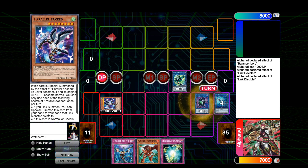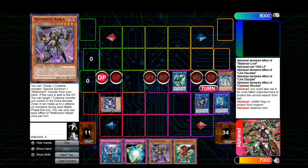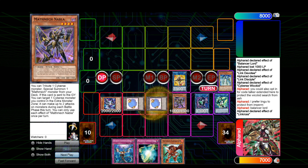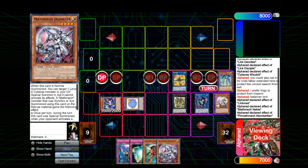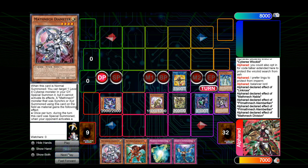Link Disciple tributes Link Devotee. Link Devotee summons two tokens. Cyberse Wicked Kid comes up — one of the tokens is used for Linker Revo and the other for the summon of Cyberse Wicked Kid. Wicked Kid banishes Balancer Lord, so you search one, and then Balancer Lord can summon one from hand. Summon Nabla. Wicked Kid goes to Linkross — two more tokens, which will be used for the tributes of the Mothmecs. Nabla summons Division from the deck. It overlays into Albatarian, adding Diameter. Albatarian will summon back Division by tributing a token.